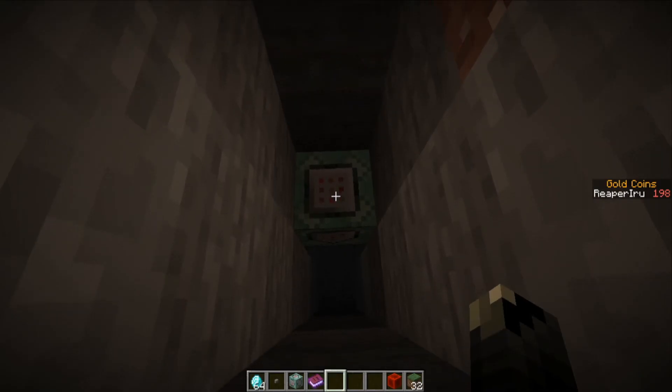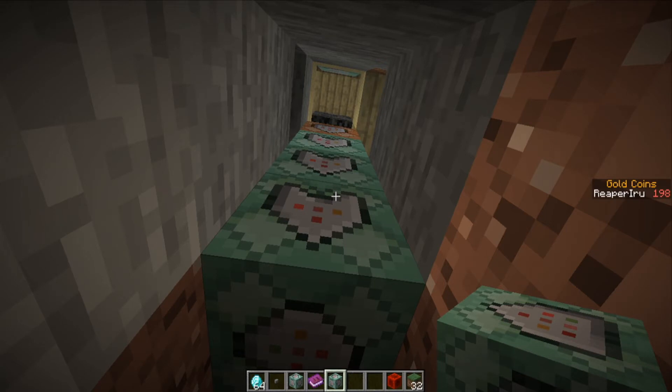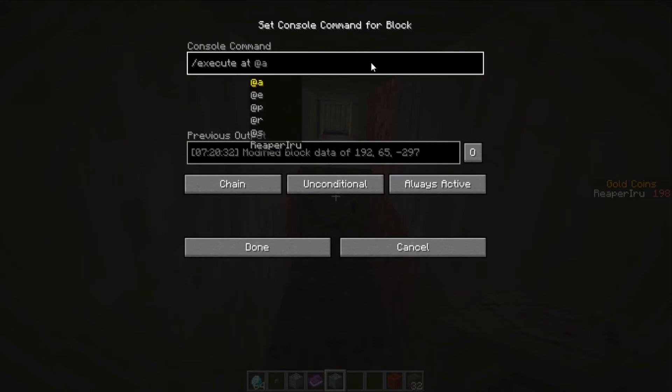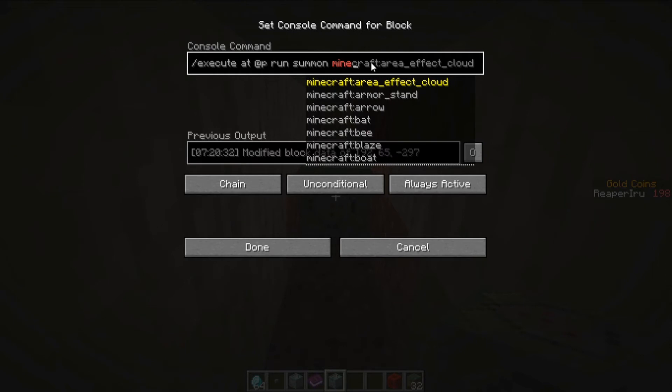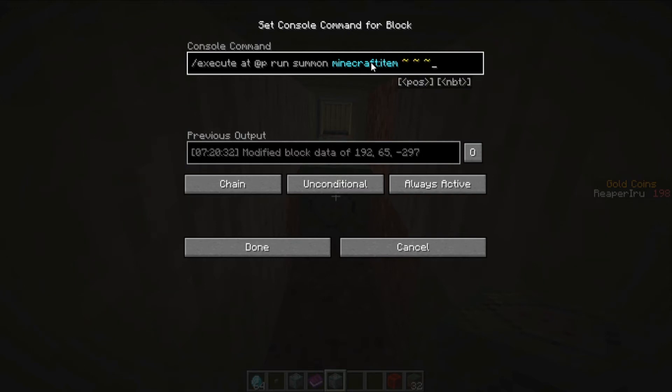What we're going to do now is summon an item at the location where the player is standing. We use execute at player — this stores the coordinates of the player — then run summon, which is also new. We can choose out of any form of entity. An entity is a moving object, but items on the floor count too, so we're going to target Minecraft item. This target type is also useful if you want to kill all items on the floor. We summon it at the exact same coordinates as the player, and now it gets interesting because we want to give it some NBT.